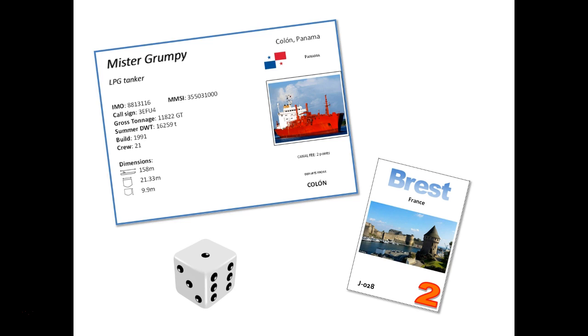Each vessel has a name and identification information like its IMO number, MMSI number, and call sign, as well as an assigned port, a port of registry, and a port of departure. Each card also lists physical characteristics such as length overall, beam, draft, dead weight, and displacement, plus other information needed during the game like the number of people on board. Some vessels have restrictions — for example, being too large for the Panama or Suez Canal — which impacts their possible routes. All data is based on existing vessels.